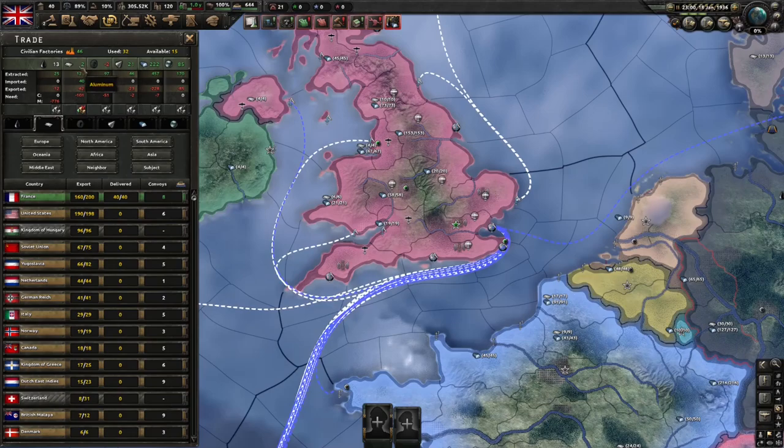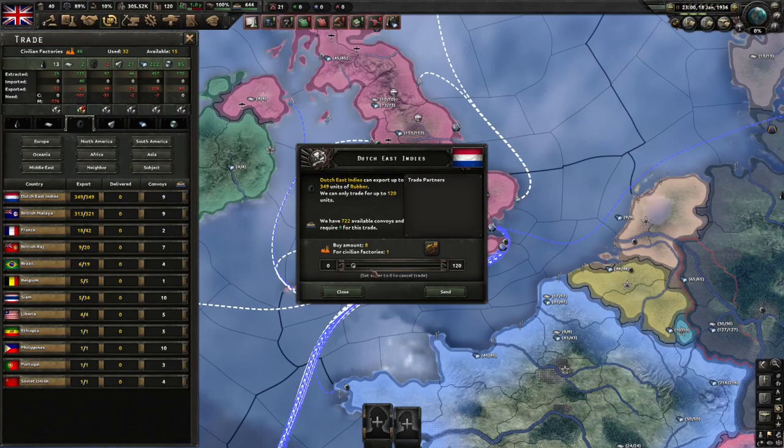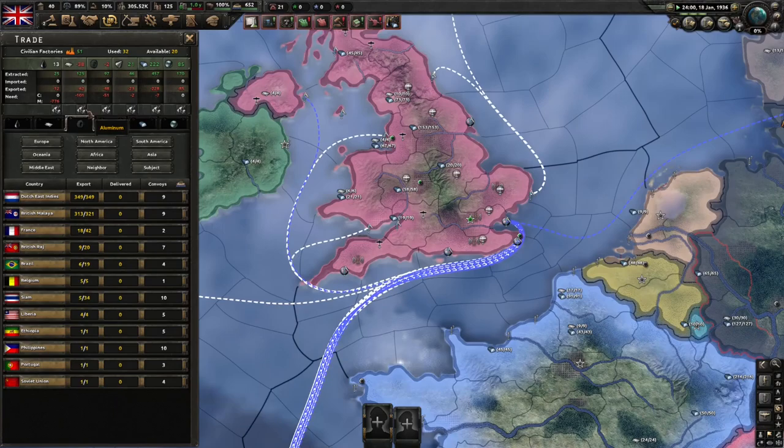You can do the same with rubber here if you like, but generally you can sort of afford to be minus two or three of a resource without needing to trade for more of it.